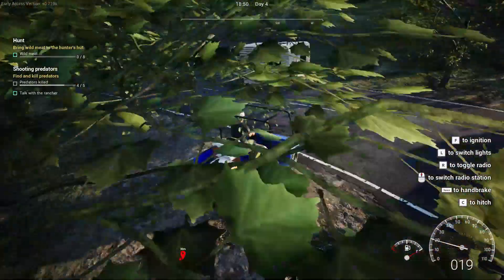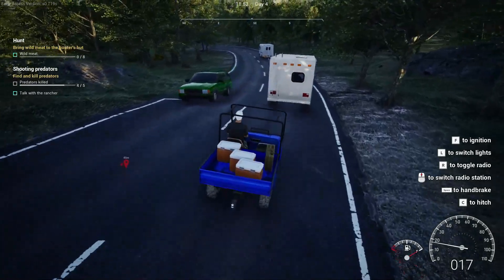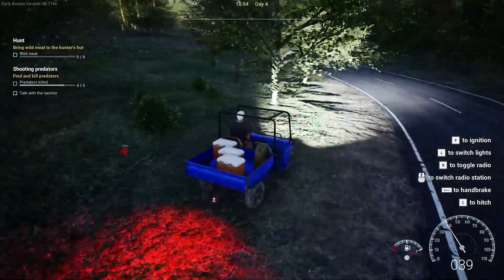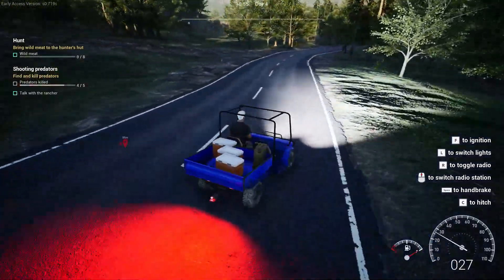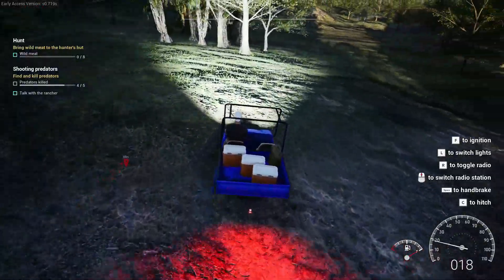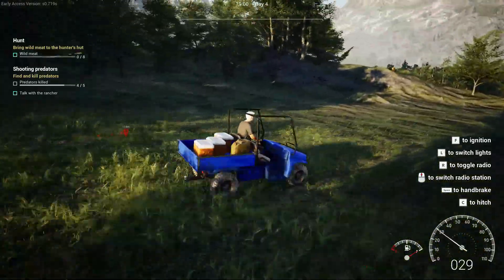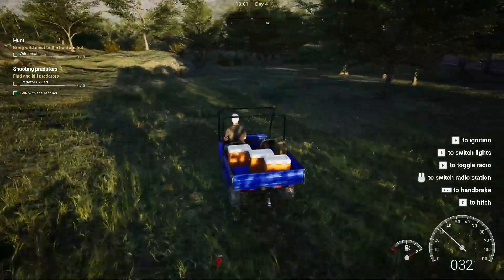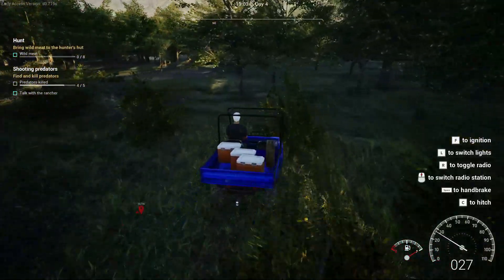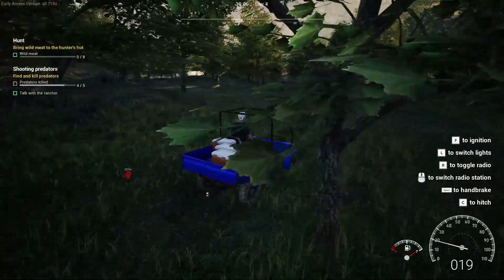I'm trying to think where I should go. When you bash the vehicle it does have lights, but I don't think I want the lights on yet. Going downhill the vehicle does speed up — it acts like a real vehicle and actually gains speed rather than just sitting at a constant pace.